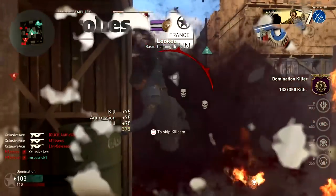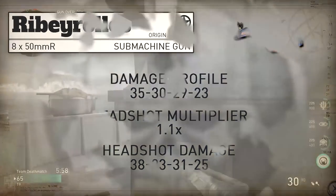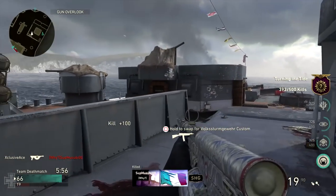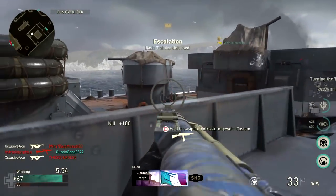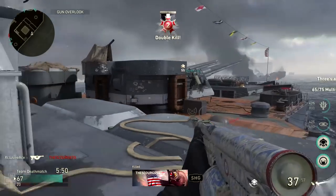Moving on to headshots, we have a headshot damage profile of 38, 30, 31, 25. Headshots are generally not going to be doing anything for you unless you hit 4 bullets to the head at longer ranges, which isn't really practical. In core game modes, don't really worry about headshots. In hardcore, on the other hand, there is a small window where hitting them in the head will increase your 1 shot kill potential just slightly.